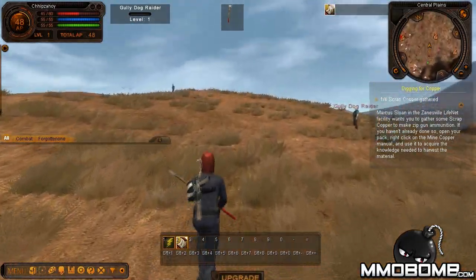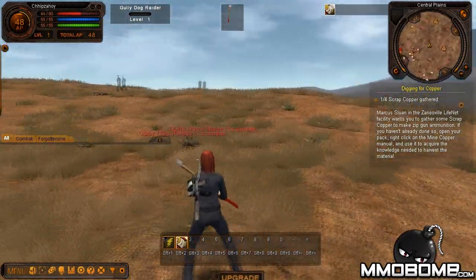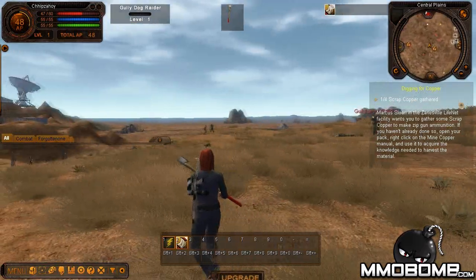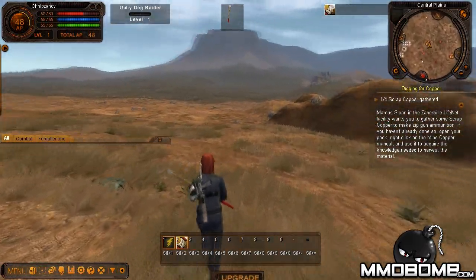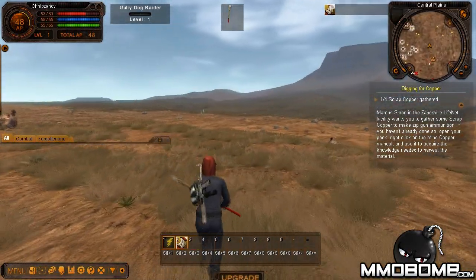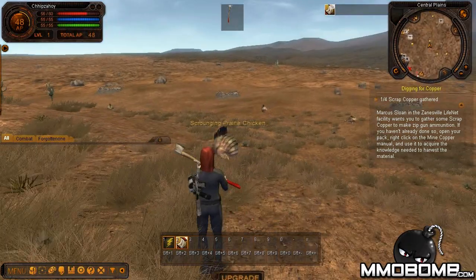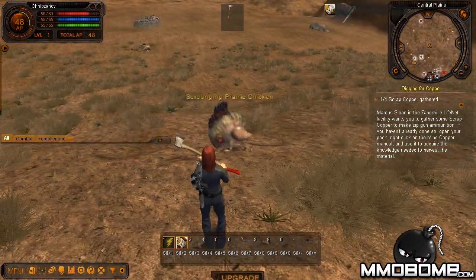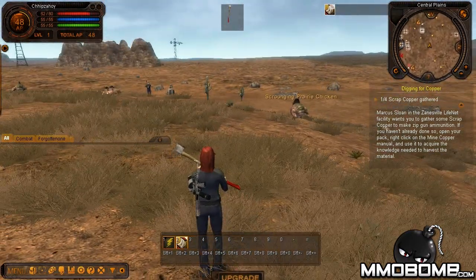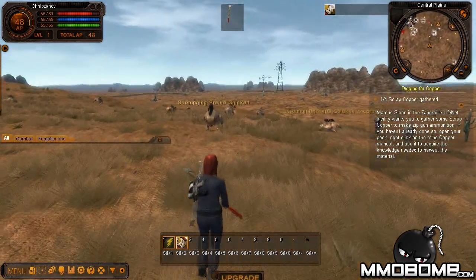That's going to do it for the first look video for Fallen Earth. It's a pretty fun game with some interesting mechanics and it's a story-driven game. You'll probably have more fun playing by yourself, but if you're into Borderlands or Fallout, definitely check this out. There are vehicles to collect and so much to craft. There's even a scrounging prairie chicken out here — I don't know what the hell that is. Check out the full written review in the description, and keep it locked at MLBomb.com for the latest news, reviews, and giveaways. This is Chips and I'm out.